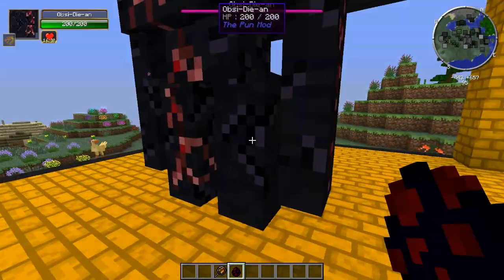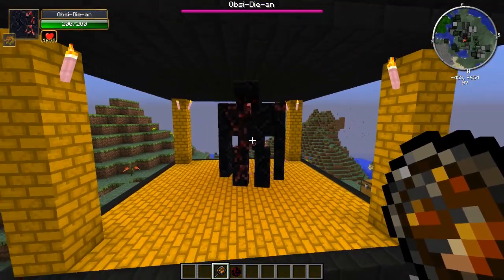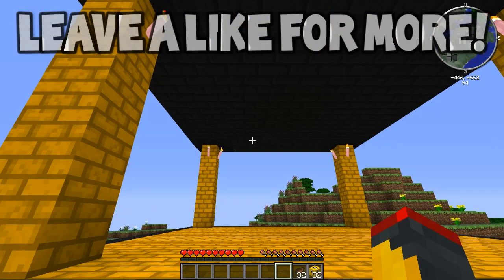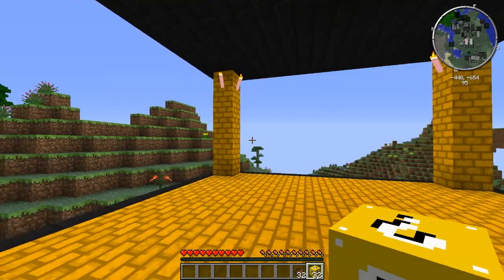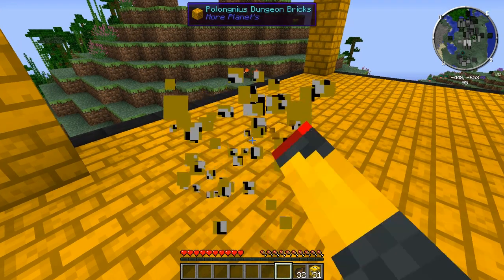Look at this beast! So we have 32 lucky blocks and we have some food here just in case you get a little hungry. We're gonna start smashing open these lucky blocks and see what items we get to fight the Obsidian Mutant Golem. Let's start with our first block — here we go!